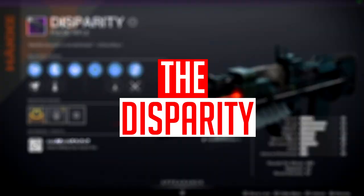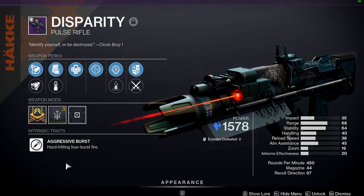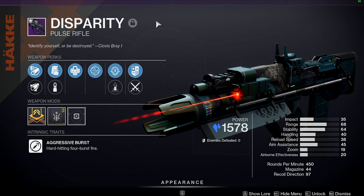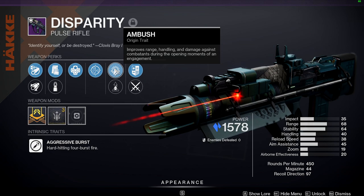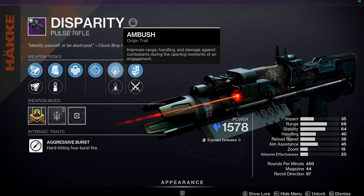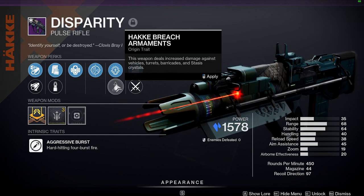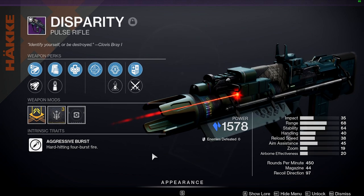The Disparity is a 450 RPM pulse rifle — it's an aggressive burst, which means it has four bullets per burst instead of three, and it's a pretty nice, well-rounded pulse rifle. The first origin perk gives increased handling, damage, and range during the opening moments of an engagement, somewhat like Opening Shot. The second origin perk, Breach and Armaments, does increased damage to turrets, barricades, stasis, and vehicles.